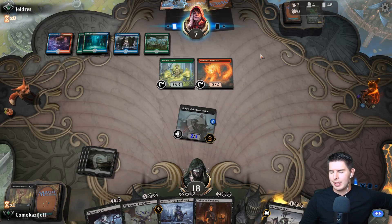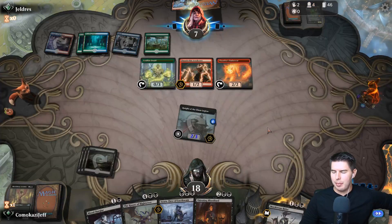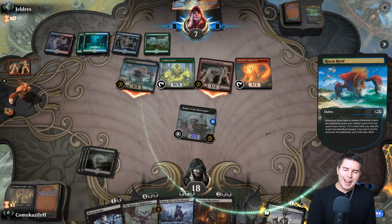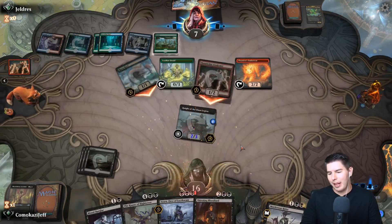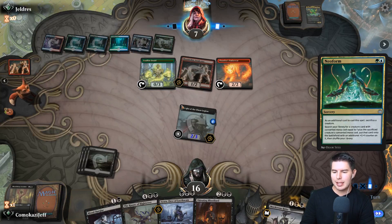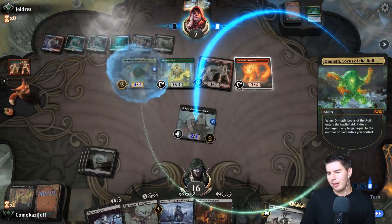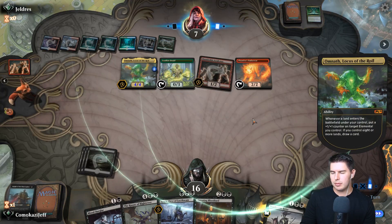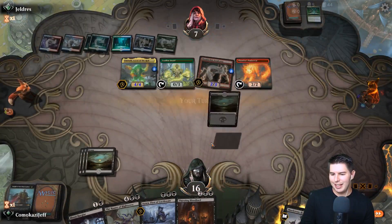Three cards in hand - we know one is a land, hopefully they just don't have anything. Risen Reef gets to come back. This is the combo jankiness of Elementals which is a really fun way to play. Omnath kills Knight of the Ebon Legion. Counter goes onto Thunderkin Awakener - it gets to keep doing this every turn. This is a really fun deck and really annoying.